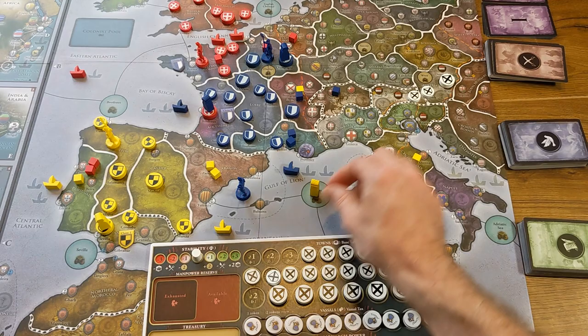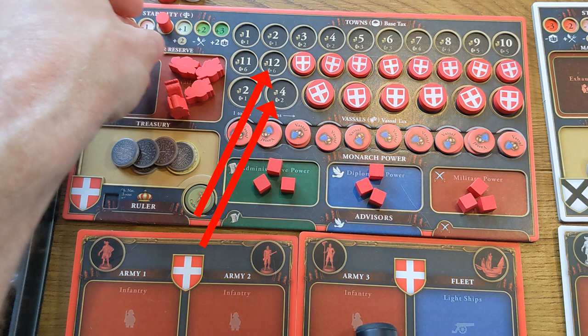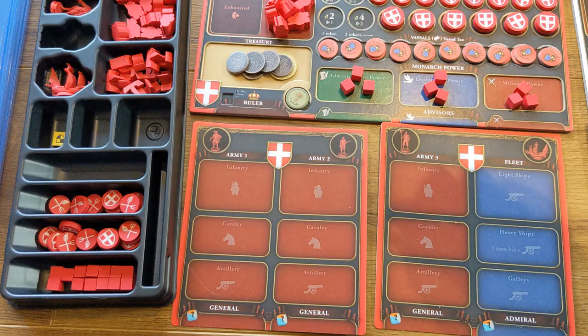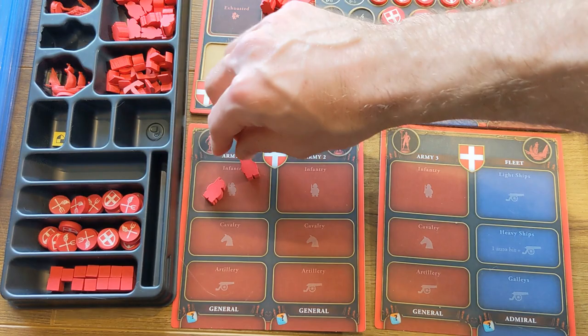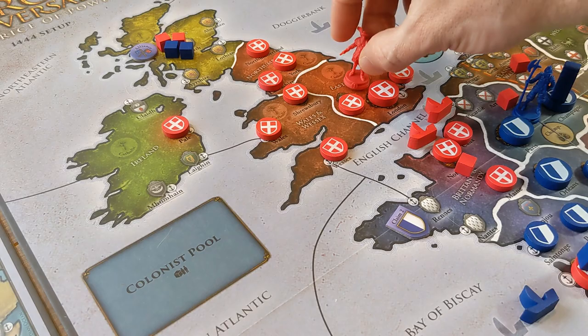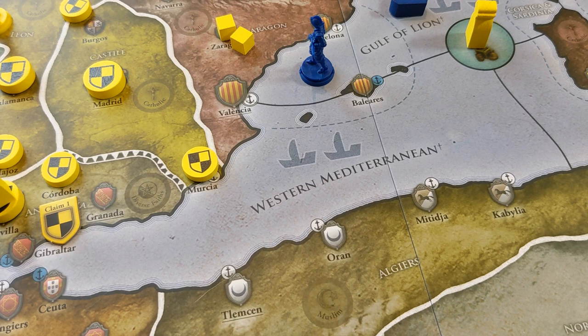Add a number of manpower units to the available manpower box equal to the total number shown on their town and vassal tracks, plus the imperial authority value for the emperor. Once this is complete, players draw from the available manpower pool to allocate units to starting armies listed in their setup. The miniatures for the starting armies and fleets are placed in the starting areas, and unused armies and fleets on their corresponding mats. Players place any starting ships on trade protection slots in the sea zones listed, or on the fleet mat.